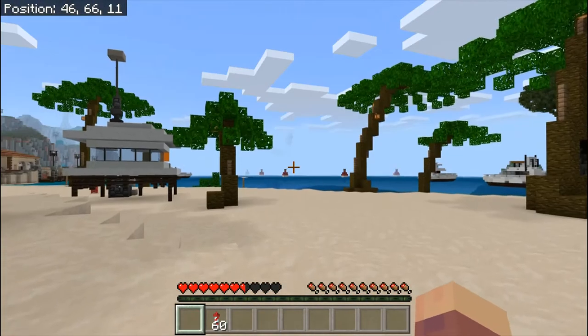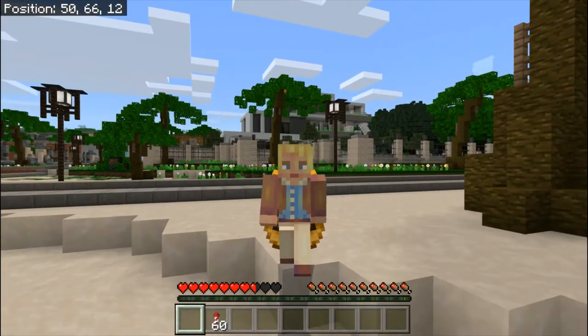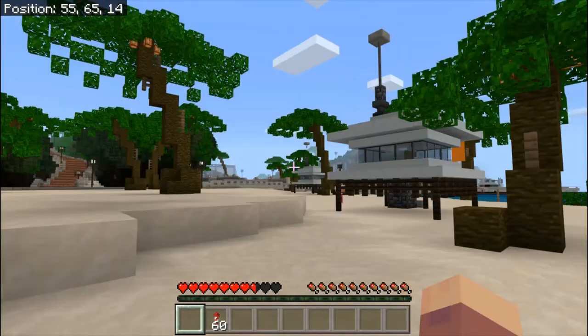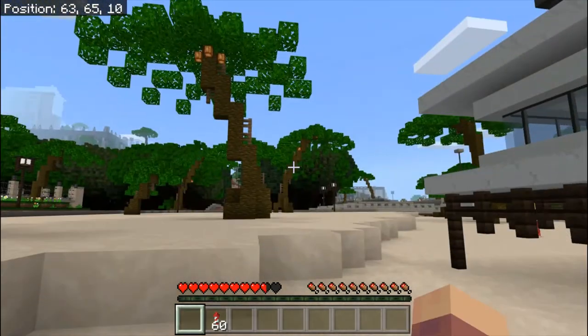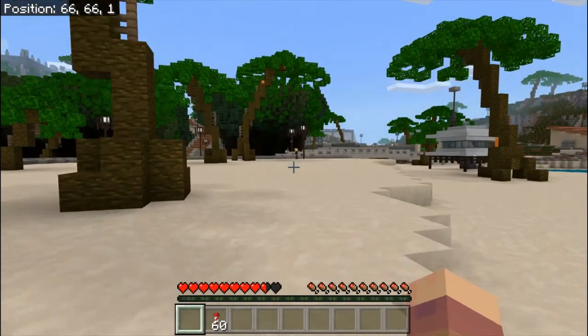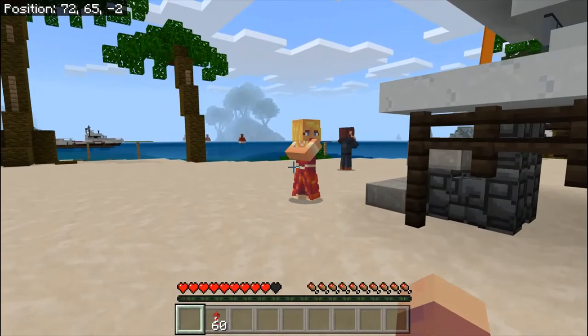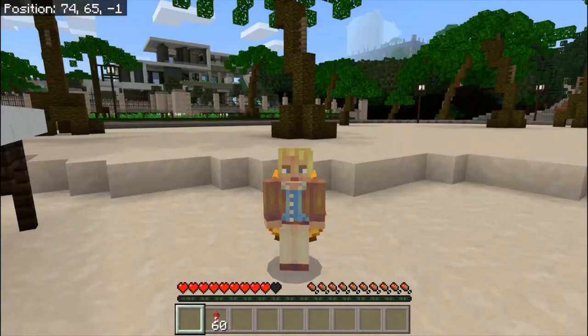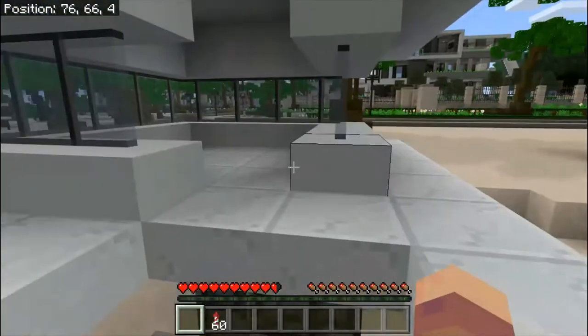On my way there I decided to drop off at the beach just to give you guys a little tour. Today looks like a pretty hot summer day — makes sense why there's so many villagers here. But why are there bodyguards everywhere? Probably here for me. Okay, this is the lifeguard tower, I think.